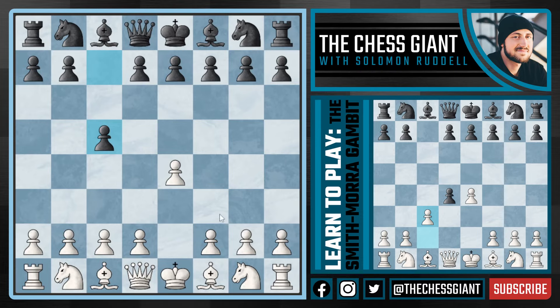Here we're not going to play the main line of Knight F3 looking to support D4, but instead we're just going to play D4 right away. Once Black captures the pawn we're not worried about evening out the material - in fact we're going to offer up another pawn with C3. There are a couple of ways Black can decline the Smith-Morra Gambit: one being D3, another being Knight F6.